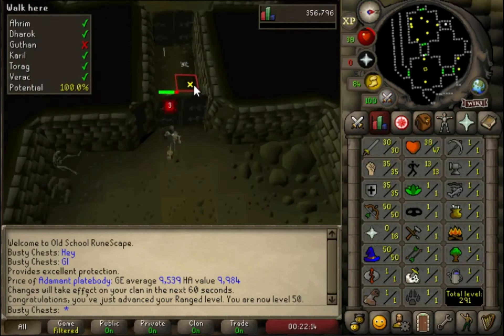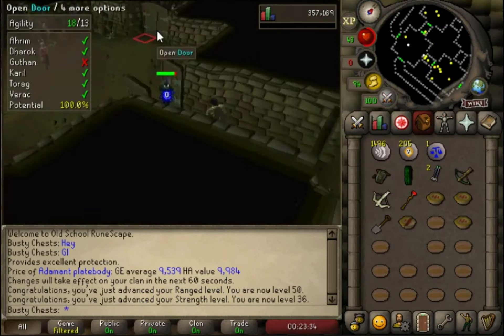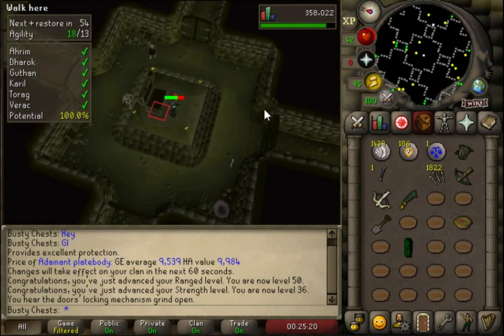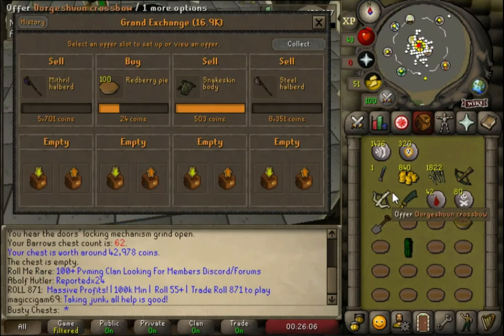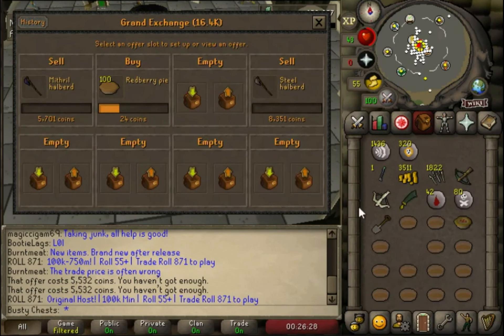There it is — 50 range finally in this account, that is monumental to have out of the way. I'm going to have to do some attack and defense training. Actually, we'll do strength first because the higher strength you have the quicker XP you get. We really want to get a decent amount of money so we can afford the magic shortbow — 42k nice. We should be able to afford all the blue d'hide, though I'm not sure how much the magic shortbow scroll is, so we might have to leave that till later.